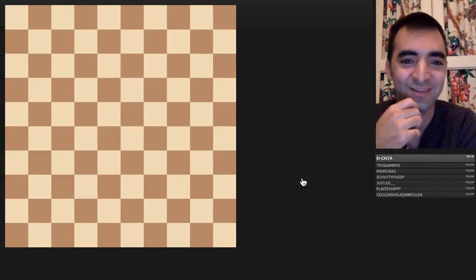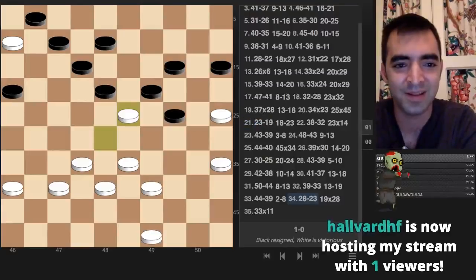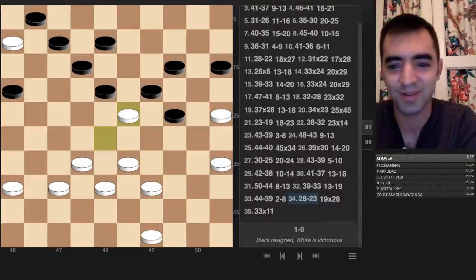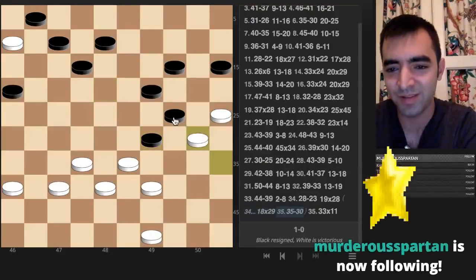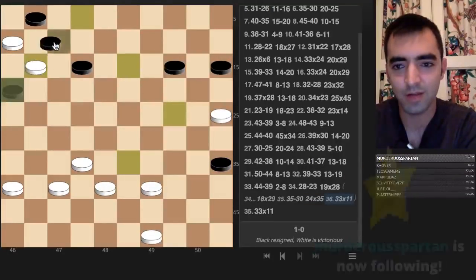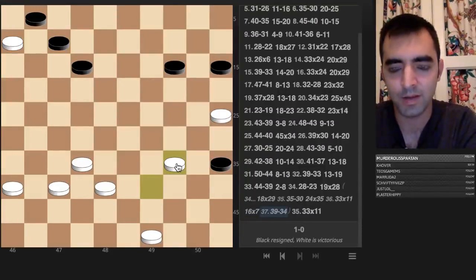The great thing is we have the analysis board to analyze the game — there's no Stockfish though; I don't know if there's a draughts engine which exists, but I guess that makes cheating a bit more difficult. Thanks for the host, Halvard. The plan was a critical line — it was a double sacrifice to get the quadruple jump, so I would win a piece. He has six and I have eight, so I'd be up two, and then I would stop this guy from promoting. Anyway, that was fun.